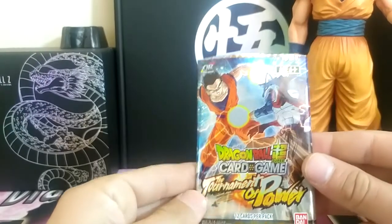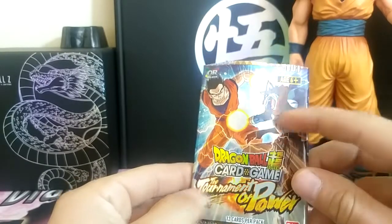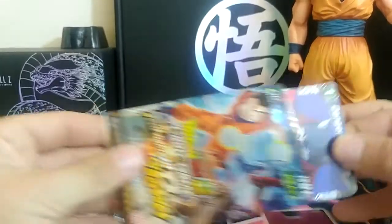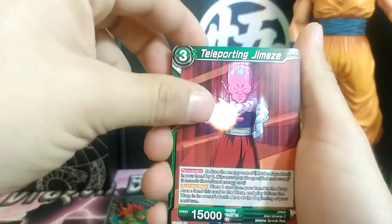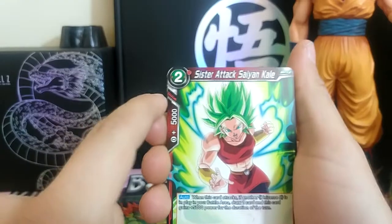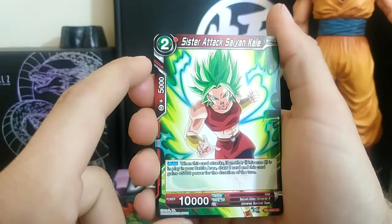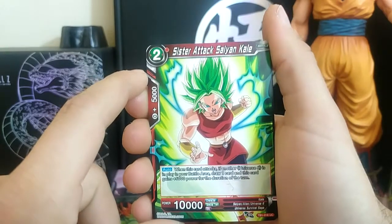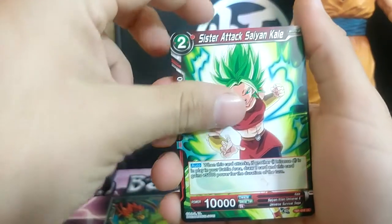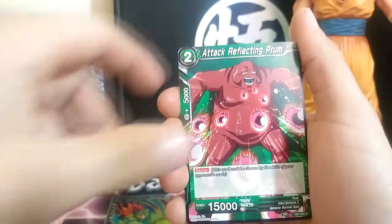Now let's open the Gohan and — what's his name — Bergamo pack. Speaking of Bergamo, we have the Danger Triangle, Teleporting Jimees. And another thing I want out of this set is most of the supers, because I don't think I'm going to get any of the signature specials or the secret. But if I get those, that'd be amazing. I really just want supers because I never know if I'm going to get an actual box. Oh, that was Sister Attack Saiyan Kale.